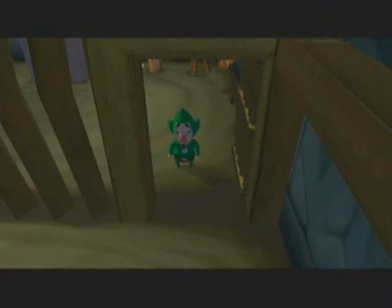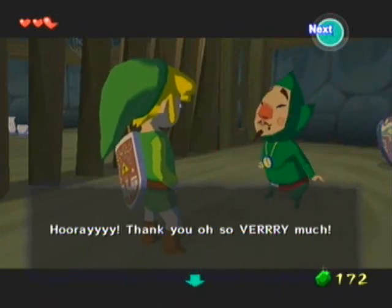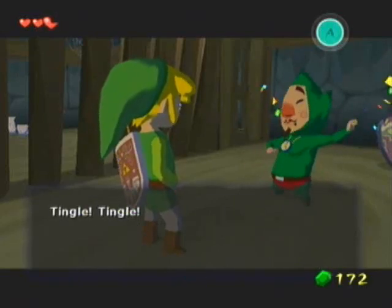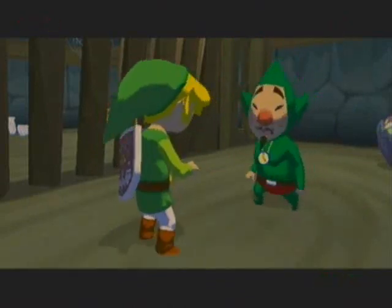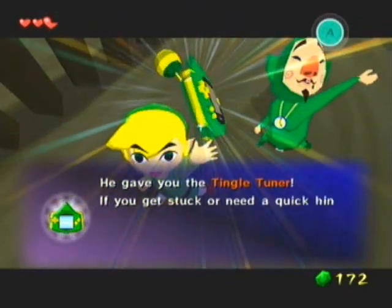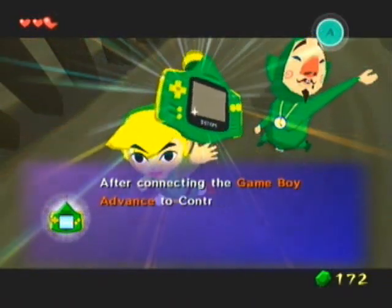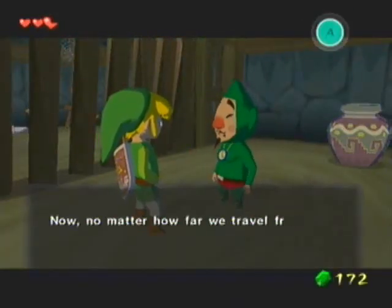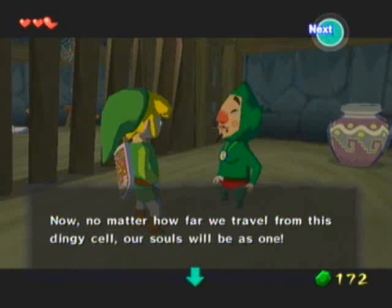Alright, so there's the switch — not very well hidden behind those pots. Seriously, they need to up their ante with these prisons. 'Hooray! Thank you oh so very much! Here is Tingle's heartfelt gift of thanks.' It gave you the Tingle Tuner. 'If you get stuck or need a quick hint, connect a Game Boy Advance to your Nintendo GameCube to talk to Tingle.' Dude, Link doesn't know what a Nintendo GameCube is. I might be able to use this Tingle Tuner thing later on, but right now I don't have the necessary equipment to do it. 'Now, no matter how far we travel from this dingy cell, our souls will be as one.'